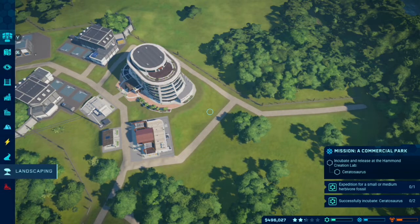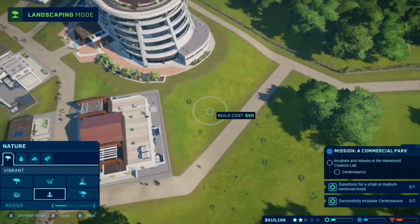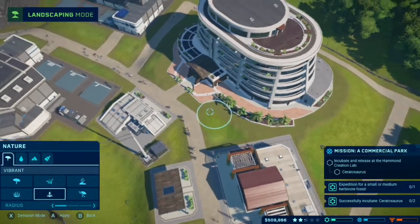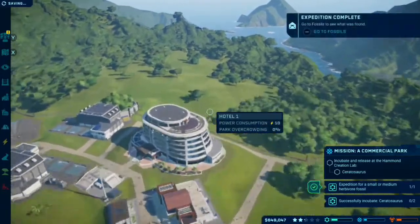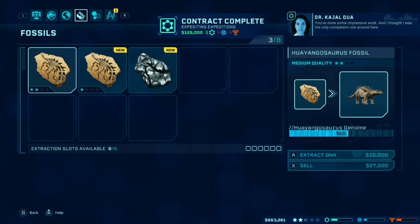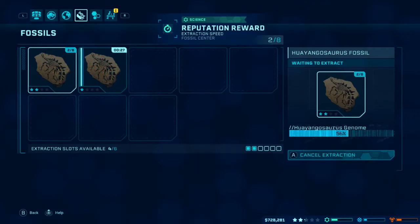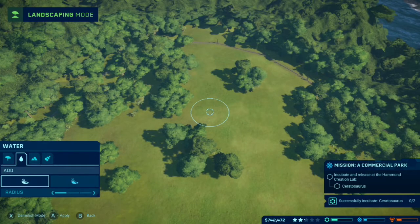Once we can actually get some dinosaurs in here, it'll be fine. I don't know if this costs us any money — yeah, it does. I think it's fine to put a little bit of money into this right now, I'm not that worried about it. Is there any water in here? There is not. So we're going to have to make some water for our newest addition. All I have to say about that is — I'm very clearly competent. Okay, so we need to add water.